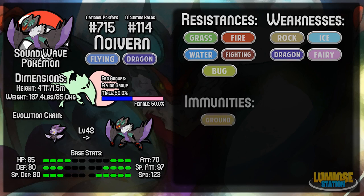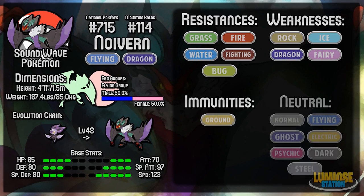It's immune to Ground-type moves because it's a Flying type, which is nice. It takes neutral damage from all the other types — Normal, Flying, etc. So reasonably, its typing isn't that bad overall — it's got some resistances, some weaknesses, and an immunity, so you can always switch into an Earthquake if you're predicting it. Generally a decent Pokémon.